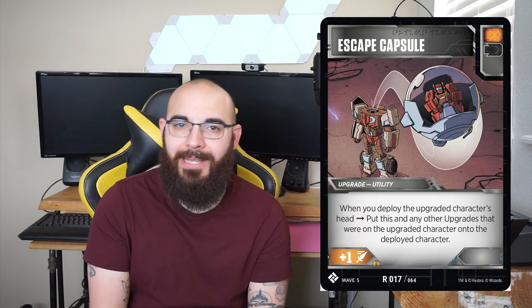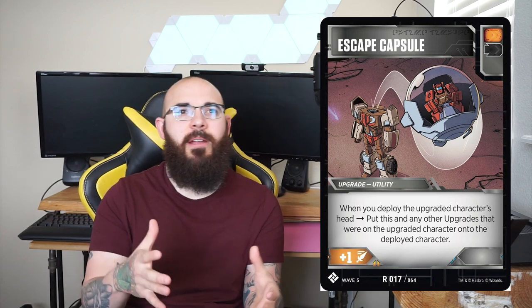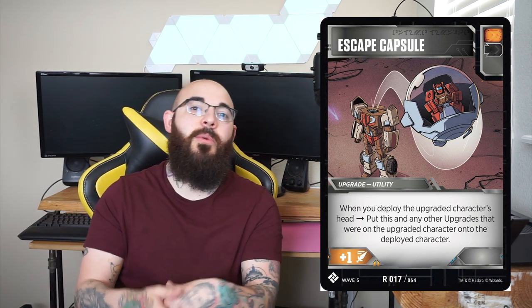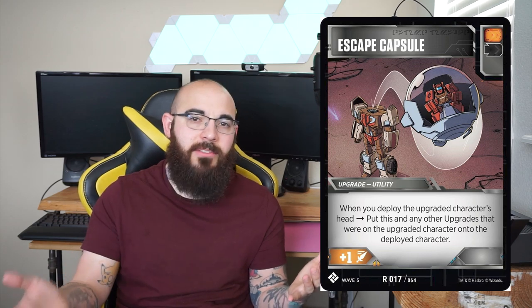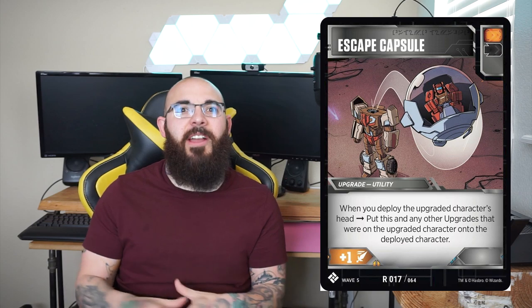Coming in at number 10 we have Escape Capsule. It's an orange and black battle icon, a rare utility that gives plus one. When you deploy the head mode from a character, you get to move all the upgrades including the Escape Capsule from the body mode to the deployed character — that head. So when your body mode character gets taken down, you deploy that Titan Master and carry all those upgrades over.